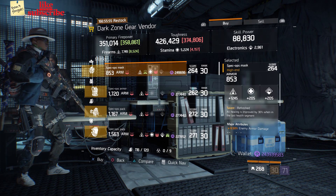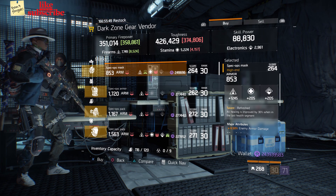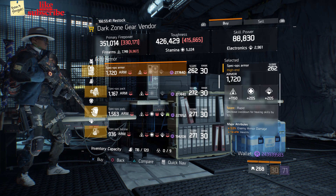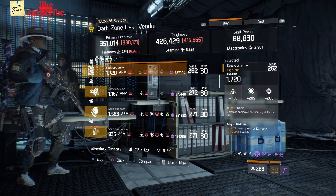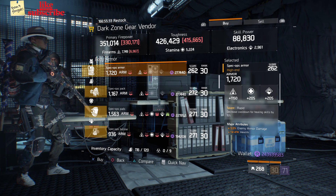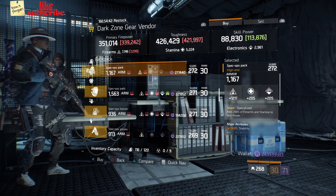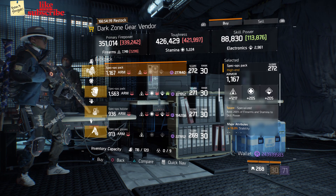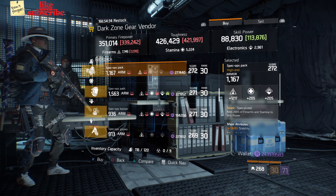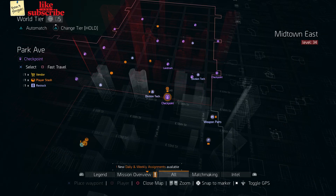Head over to East 58th Street checkpoint. The dark zone gear vendor has a Spec Ops Mask with the talent Refreshed, gear score 264, armor 1167, and attributes are enemy armor damage and damage to elites. Also a Spec Ops Armor with the talent Rapid, gear score 262, armor 1720, rolls for firearms 1150, and attributes are enemy armor damage, health, and increased kill XP. Also a Spec Ops Pack with the talent Specialized, gear score 272, armor 1167, rolls for firearms 1217, and attributes are stability and burn resistance.